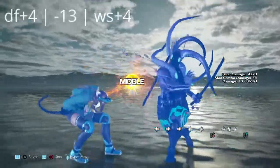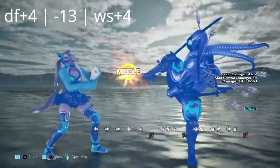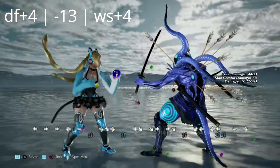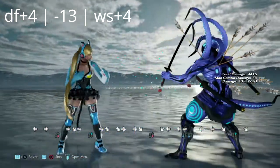Like many characters, Lucky Chloe has a down 4,4. Hers in particular is negative 13 on block and there's also a low. You can get a while rising 4 or you can get a low parry combo off of them.